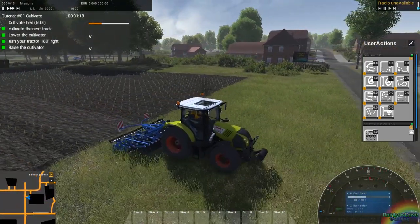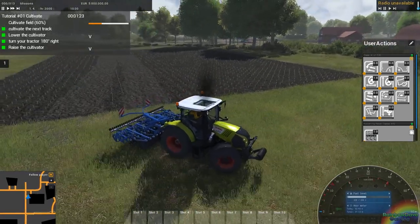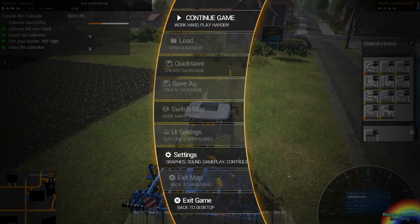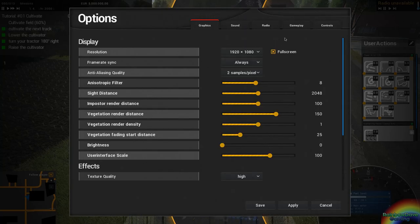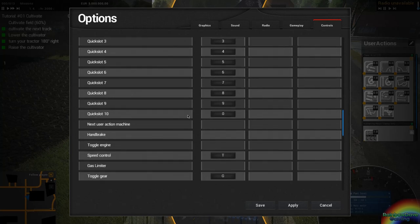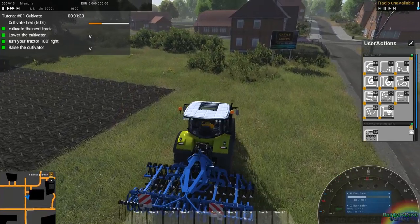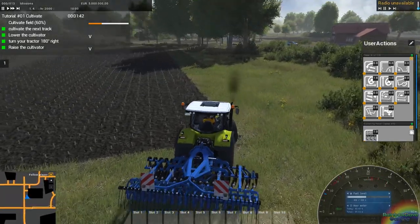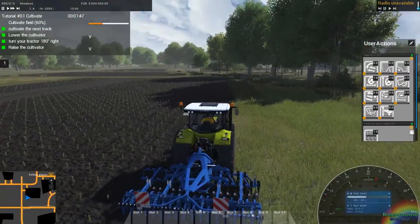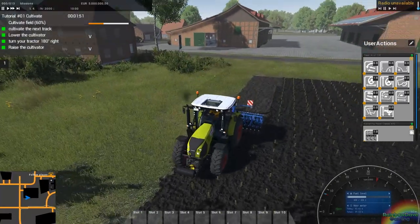There doesn't seem to be any sort of cruise control. Let me check — settings, controls, vehicle. Speed control is T. There we go. Now we're cultivating at a reasonable pace.